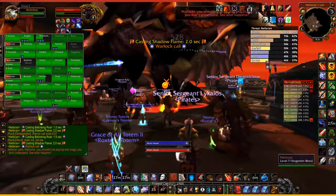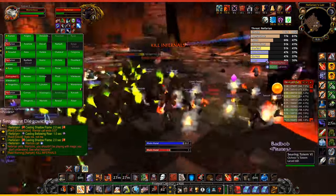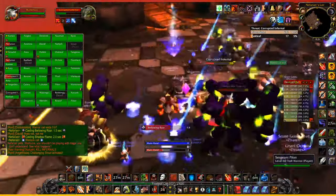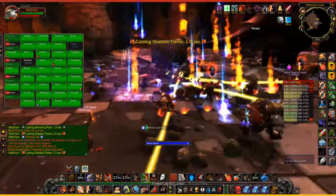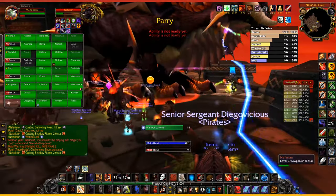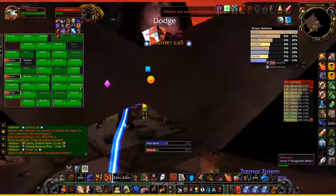For a 40-man raid, preferably with an even distribution of five of each class, having at least 100 nature resistance is highly recommended, so you need to start gathering that now. Four tanks with at least 200 nature resistance — 250 or more for Princess Huhuran. You will also need two warlock tanks with at least 150 shadow resistance and upwards of 8,000 health to kill the Twin Emperors.